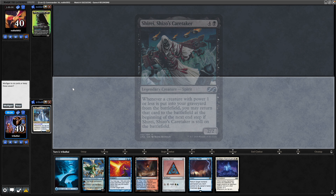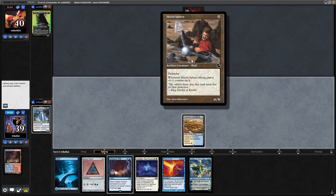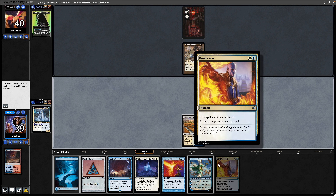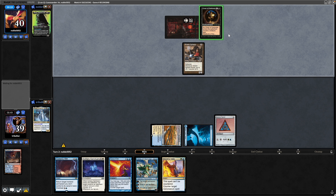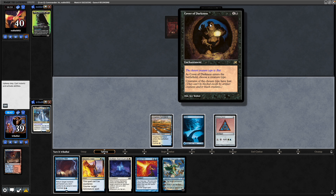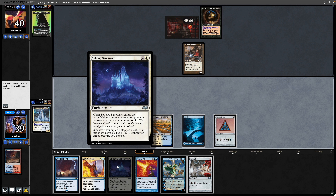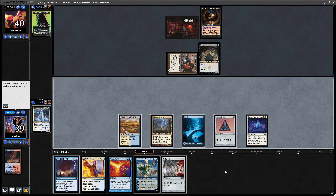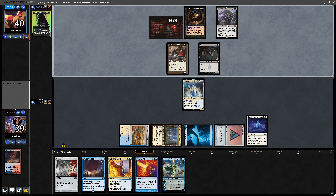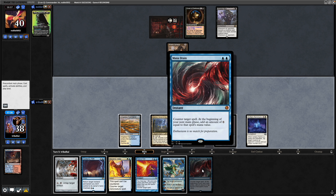We'll try again — up against Shirei this time. We've got a bit of ramp, some tap and draw stuff, and we'll try it. Shield Sphere on turn one for our opponent, and there's a Delving's V-tail. Just have to keep praying for lands. A Cover of Darkness for our opponent — interesting to see what creature type they choose. They interestingly chose Bat. A Voltaic Key is not of much use to us — we'd just go for the Solitary Sanctuary. It appears they went for Bat Tribal.